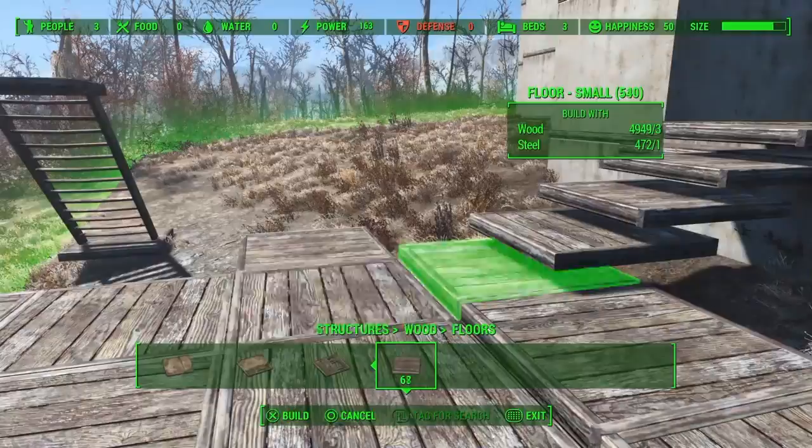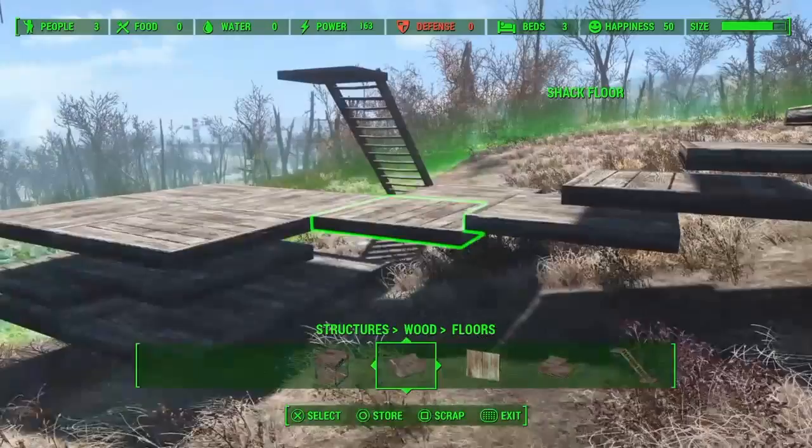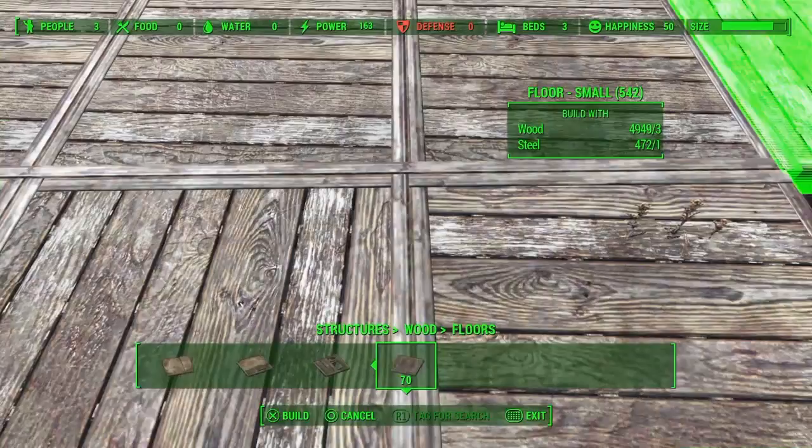Now the steps on this building are going to be far grander than the steps on my previous buildings. If you're unsure of how I've stacked these small wood floors I recommend you go back and check out my Sanctuary advanced tips video — that'll explain how you can create a snapping tool and snap objects at any height.